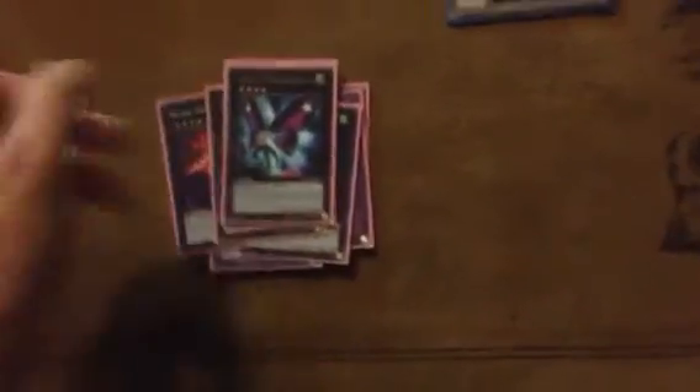It's a very good side card because Inzektors exist. From the extra deck, we have double Elementor Hero The Shining, double Elementor Hero Absolute Zero, one Nova Master, one Gaia, one Great Tornado, double Number 39 Utopia — wait, double Blade Ninja, one Utopia, one Gem-Knight Pearl, one Roach, one Maestroke the Symphony Djinn, and one Maze of Iron.